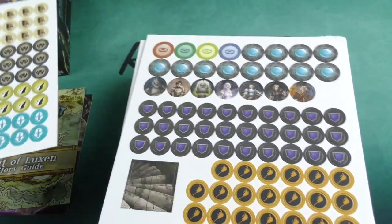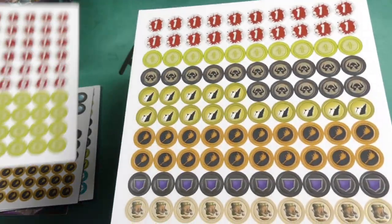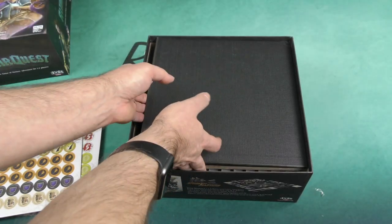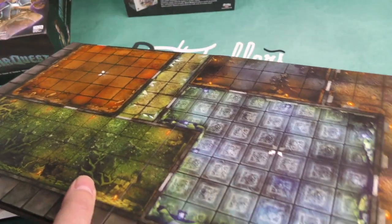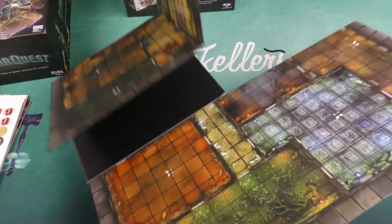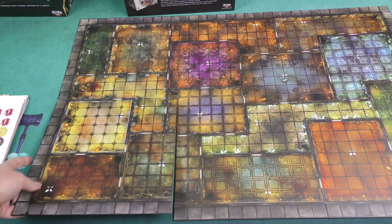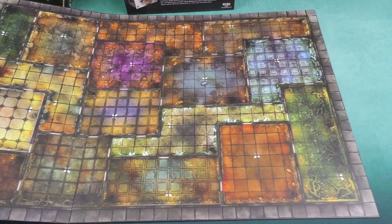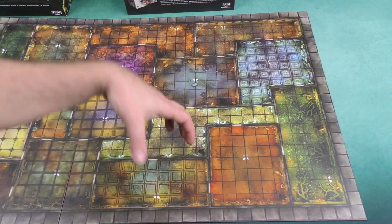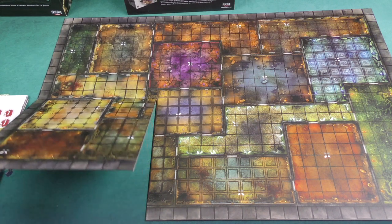Fine quality cardboard there. Here's some characters, some damage tokens. Now this board is quite large, so I will likely not get it all on camera, but I'll try to do it in such a way that you can at least get a sense for it. Let me zoom out as far as I can — we got most of it on there. There are clearly distinct areas within the board that you're going to be populating with minis and tokens, kind of exploring this dungeon as you go through the game.